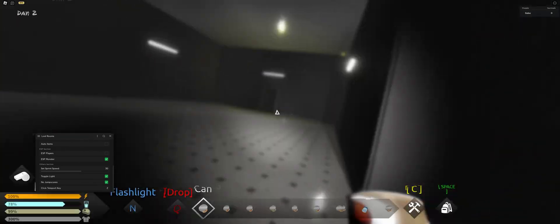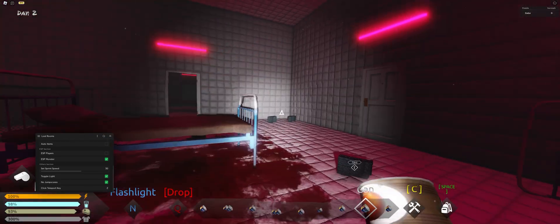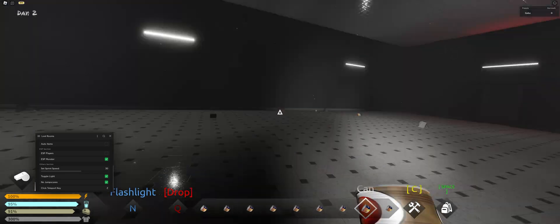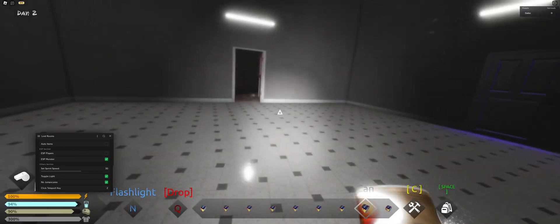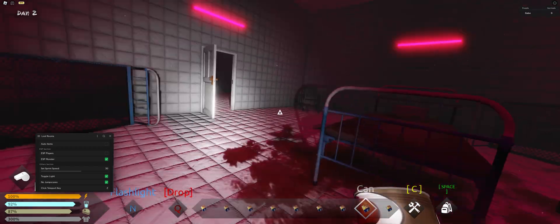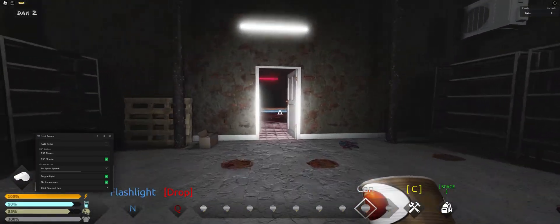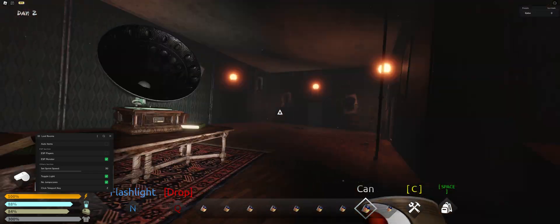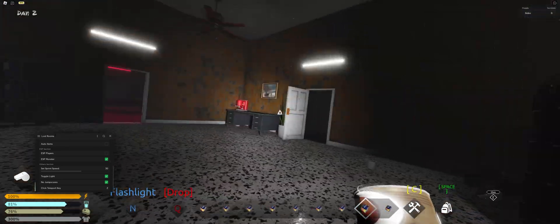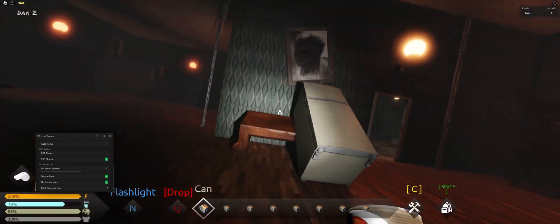Next is no jump scares. As you can see when I first tested the medkit, there was actually no animation when it hit me. If you turn this off, it's going to be really annoying when this monster hits you. This also turns off the hit animation when he's attacking you, so you don't get that annoying animation — when he hits you, you automatically look down at the floor. You can also not deal with those annoying jump scares.